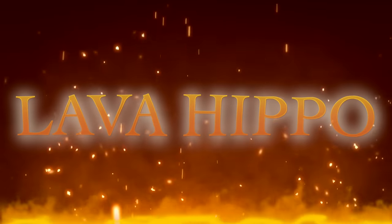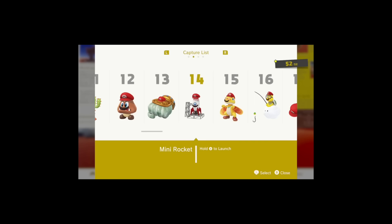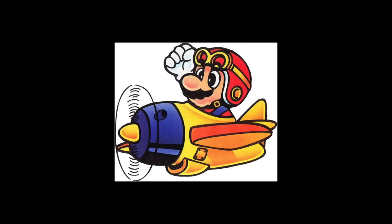Then we have the Lava Hippos, which are these things from 3D World. And then a plane. I know it sounds weird to capture an entire plane, but you captured a rocket in Mario Odyssey and they made that work, and planes are pretty big in Super Mario Land, so just capture this specific plane.